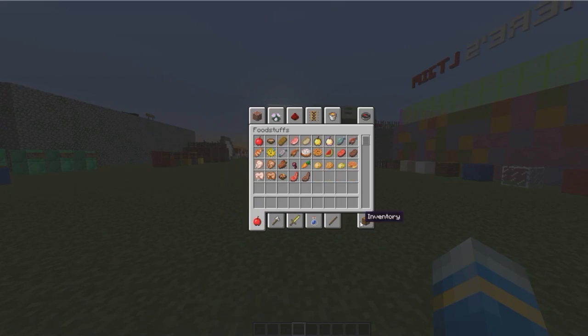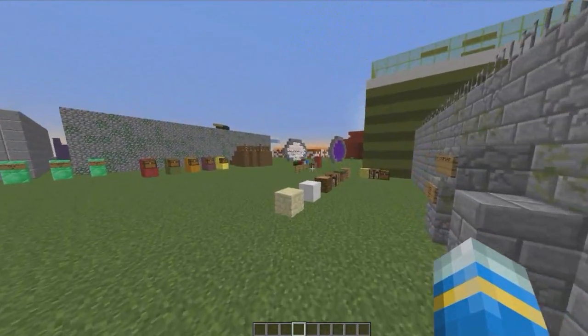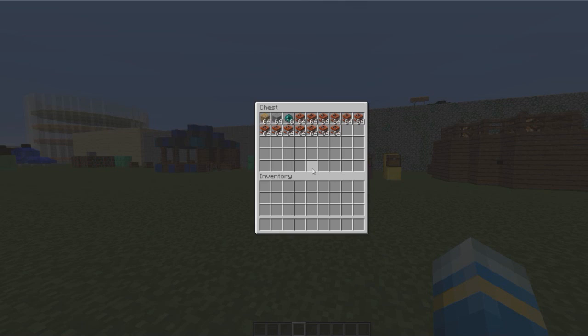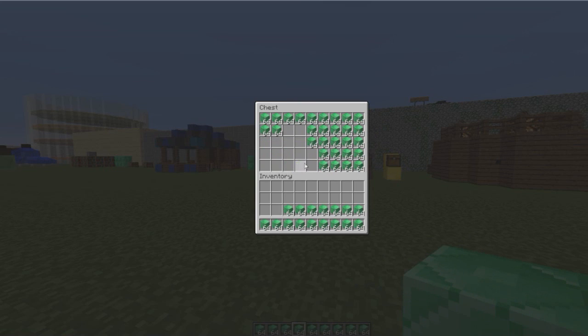If you are an admin and you think something fishy is going on — such as an X-rayer or hacker who has a lot of items and is storing them — you can use the command /admchest followed by a player's name and then their chest number. So /admchest player 1, we can see all their TNT, and we can look in chest 2 as well and take items out if we know they've been obtained illegitimately.